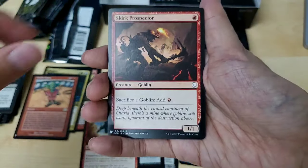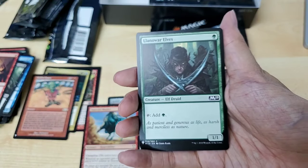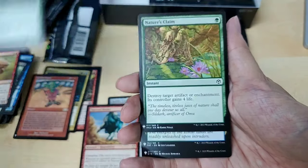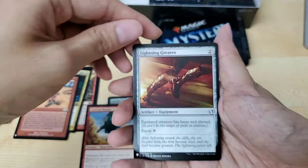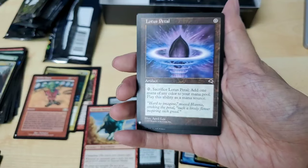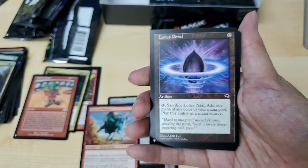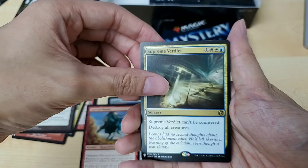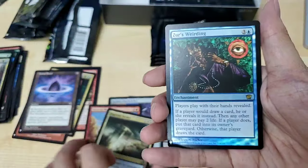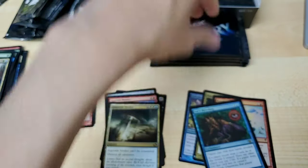Oh, there seems to be an interruption. Another common — Lightning Grave. Lotus Petal — I actually, with some of the cool stuff — Supreme Verdict, and the foil being Surge Welding.